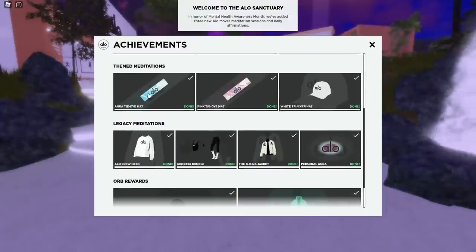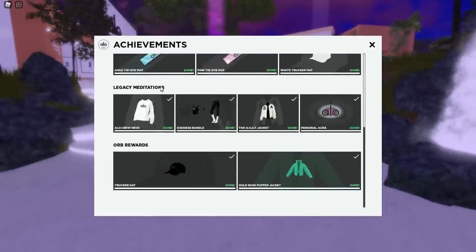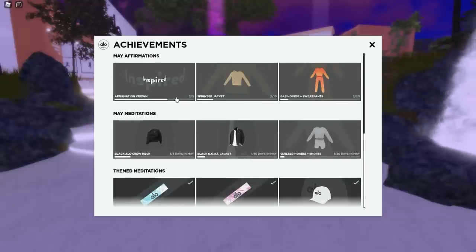When you're starting off on the right side, you see that Aloe thing that shows your achievements. Most ones on the bottom have a check mark — we've already gotten those ones in the past. But these ones on the top, the top six of these, are the May affirmations that you have to get.